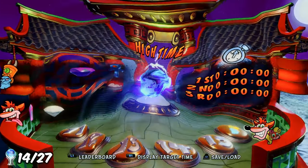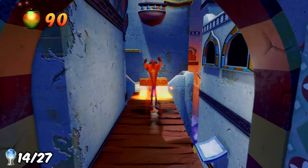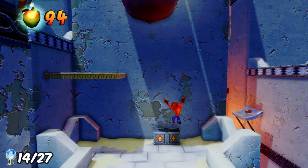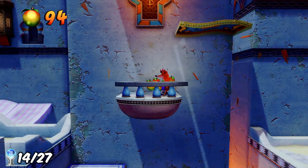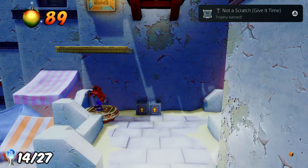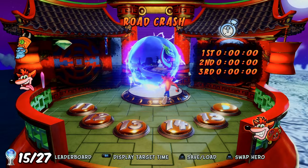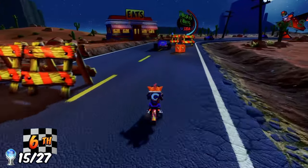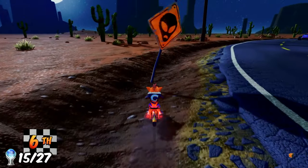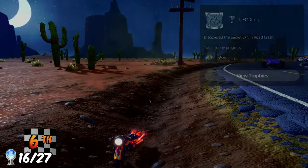For the next trophy, I went to High Time, which has a death route - a bonus path you can only access if you haven't died before reaching it. Completing this earned 'Not a Scratch'. Next, I headed to Road Crash, where early in the level a blue bird flies into a sign with an alien face on it. Driving into it yourself unlocks the trophy 'UFO X-ing' for discovering the secret exit in Road Crash, which takes you to the secret level Hot Coco.